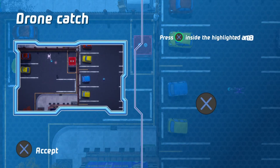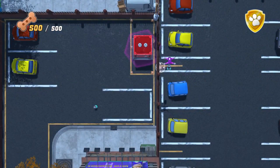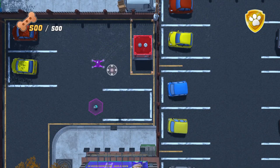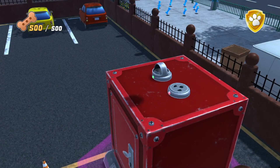Press this inside the highlighted area to leave it. Stats.